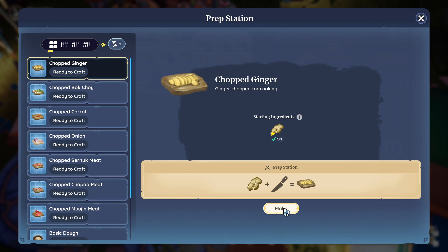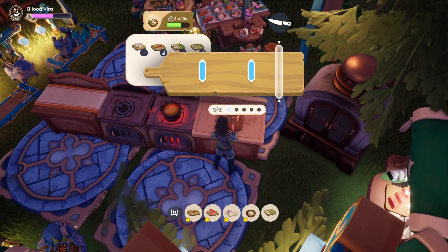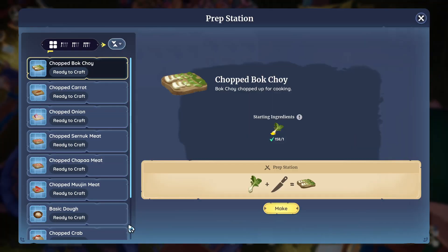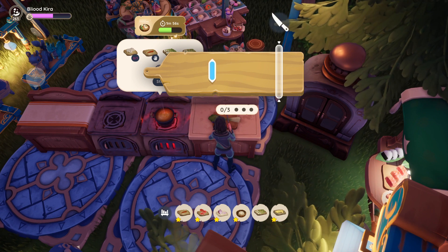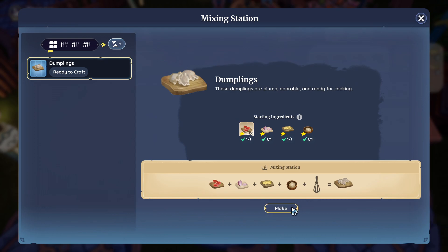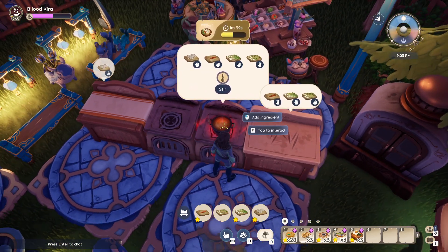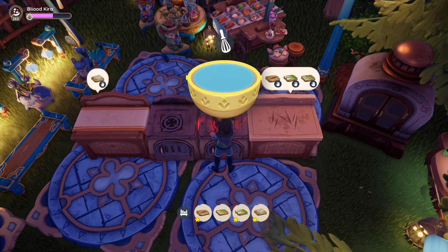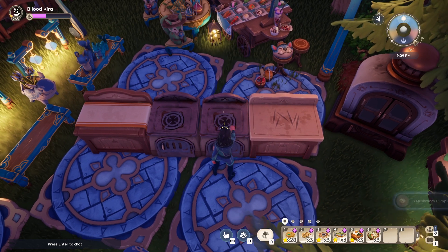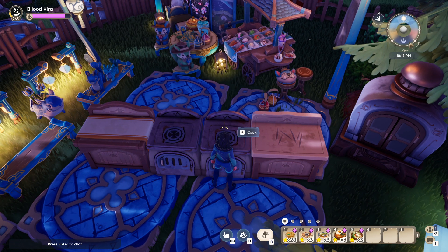Chopped ginger too. It shows I still need bok choy, and this one's slow — we only chop it three times. I'm going to mix the dumplings. Remember, this is my first time doing everything here except the first recipe. This one didn't get star quality, so I had to do it again. The second attempt got a star for presentation!